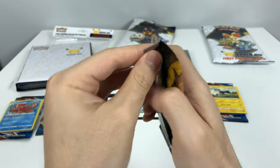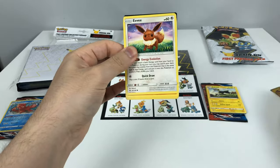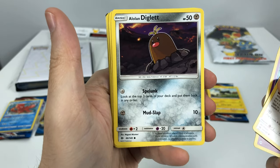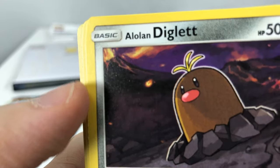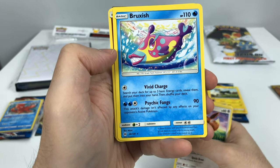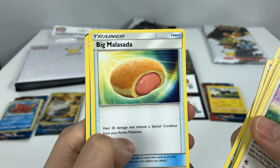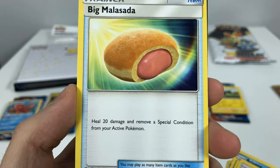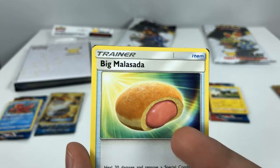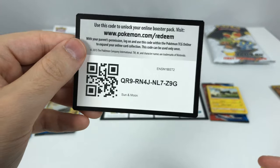And on to the last booster pack, a Sun and Moon booster from the Kalos region. Ooh, look at this Eevee - she is very shocked! Crabrawler, Mareanie, Alolan Diglett with that same funky hairdo, Jolteon - reverse holo Ribombee, and a Bruxish. I do not know more than half of these Pokemon. Oh nice, we have the Popplio evolution, and a Big Malasada - like a nice looking donut - heal 20 damage and remove a special condition from your active Pokemon. I so want a jelly filled donut right now. And then a Pyukumuku. Here is the last code.